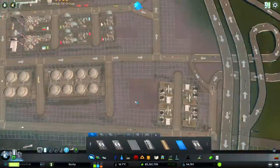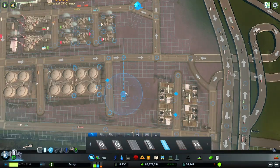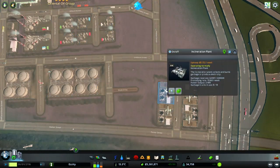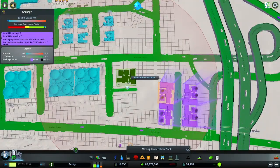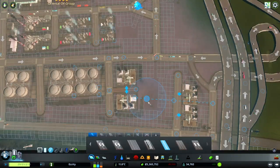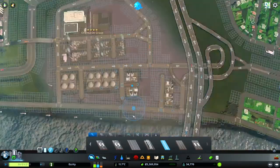I eventually move the incinerators and make them vertical. Incinerators require garbage to function, so I put them near the recycling centers, which are up there.